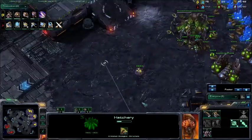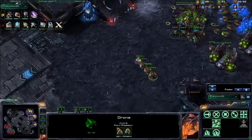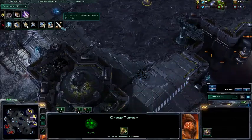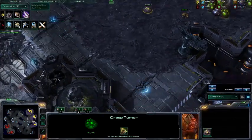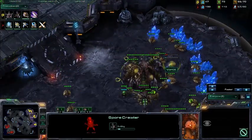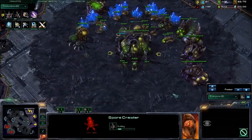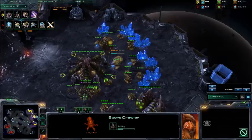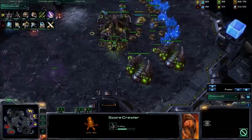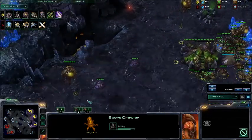We do see creep spread in two locations — it'll be good if he keeps on top of it. Zerg can be micro-intensive with a lot going on, but it's always good to focus a little on that creep spread. We see Ground Weapons Level 1 for the Protoss as well as Metabolic Boost for the Zerg. The Spore Crawlers are going down — he's going to drop one in every single base, which will provide enough protection to push back any threat from those Phoenix. We also see a Zerg Missile Attack upgrade, so he is anticipating building quite a few Roaches.